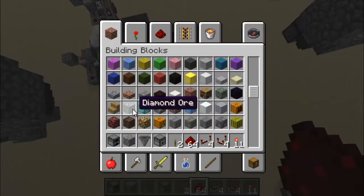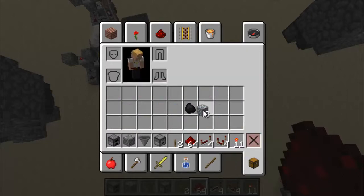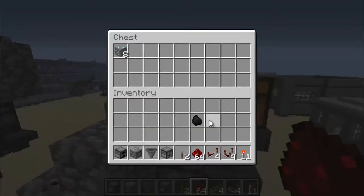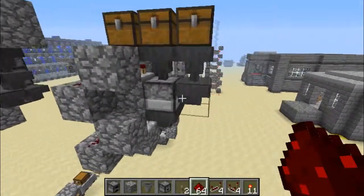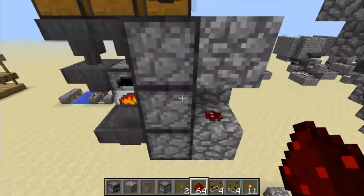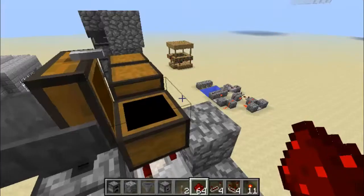That should be it, so let's just test it out. This is our fuel input — actually, this is our fuel input and that's the smelting input. And there you go.